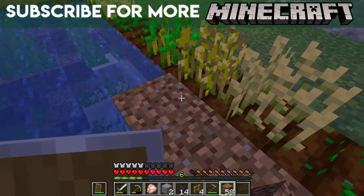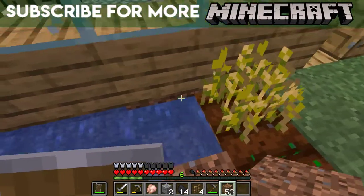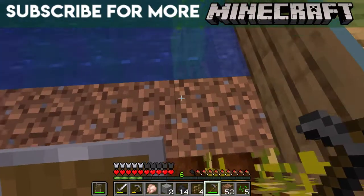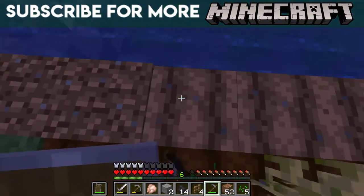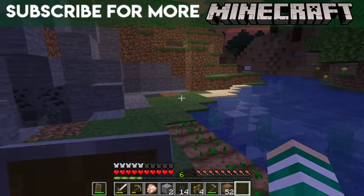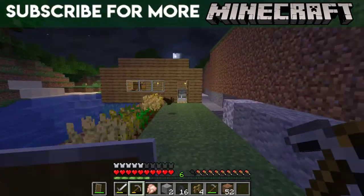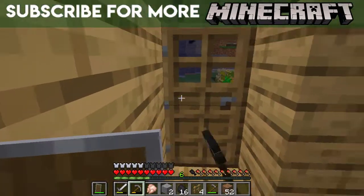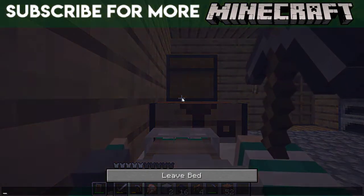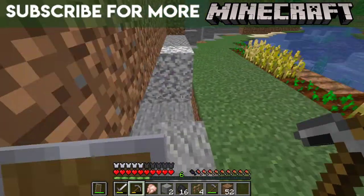Okay, I want to make an animal farm so I can get a bunch of leather for when I make an enchantment table. And I think in the next episode I'm going to go caving — I'm going to explore a cave, because I haven't done that yet. I also need to get some string so I can make a bow or a fishing rod. I'll probably need those.